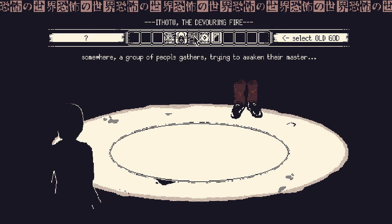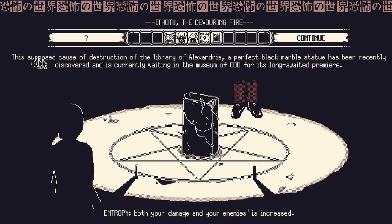I've decided we're going to play the Ithotu campaign — this supposed cause of the destruction of the Library of Alexandria. A perfect black marble statue has recently been discovered and is currently waiting in the Museum of OOO for its long-awaited premiere. Initially I read this as 'Odo,' but I'm almost positive it's supposed to be OOO. This name pops up a lot; I'll try to pronounce it in whatever way embarrasses me the least, and I've already failed to do that multiple times.